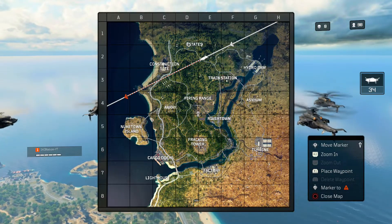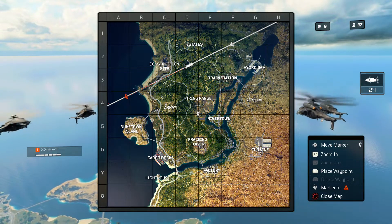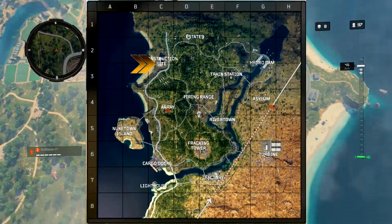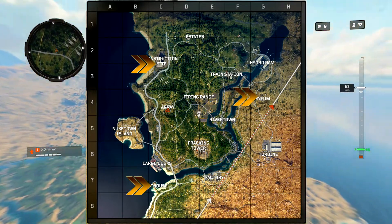As we get started here, like many of the specialists in Blackout, in order to unlock Ruin, you first have to obtain an item from the map. In Ruin's case, they're called Punching Mitts, and these mitts can be found at three different locations: either on top of a crane at a construction site, on a ring at the top of the lighthouse, or on the roof of the asylum.